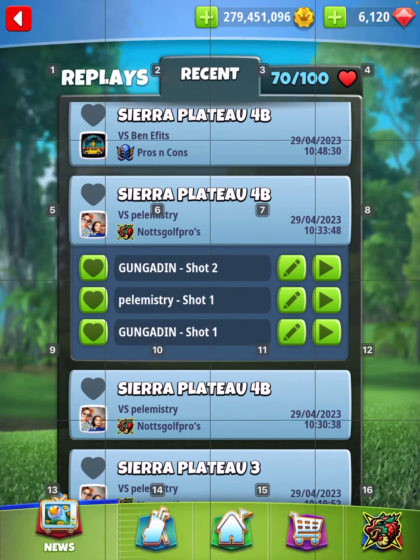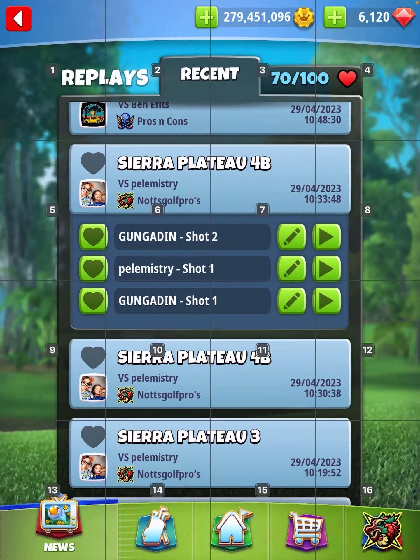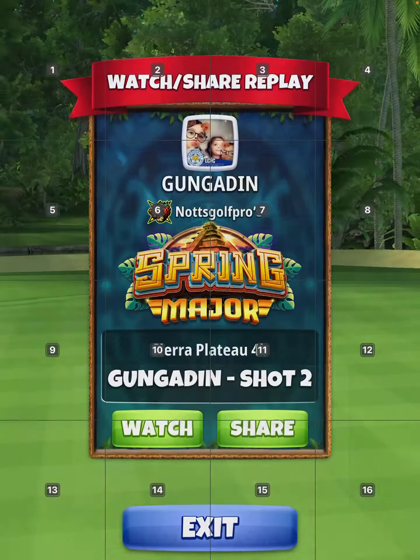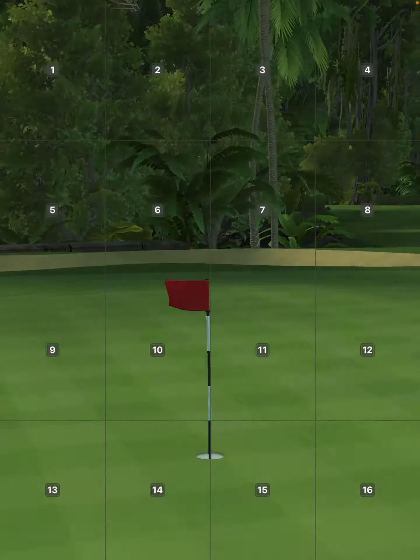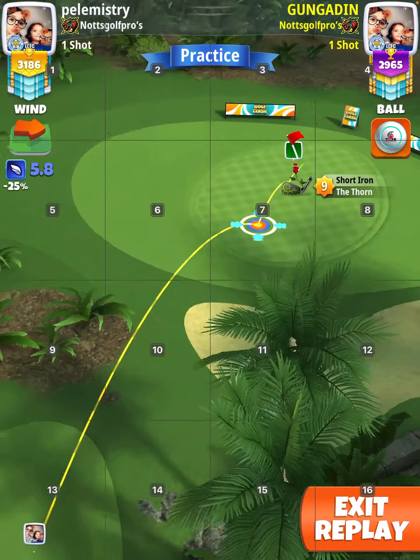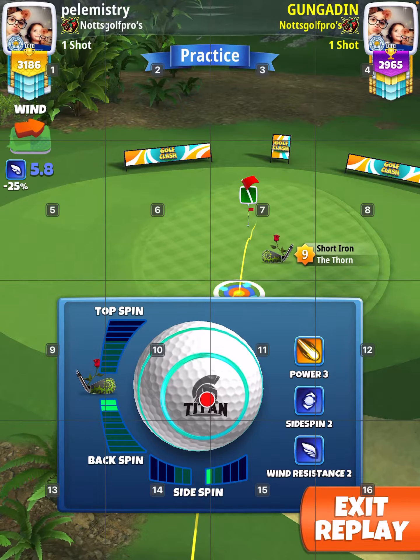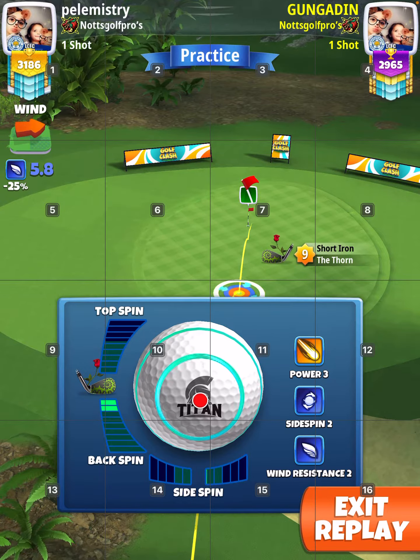And then the approach — basically, if you're at minimum distance, it's just two backspin with the Thorn. So basically add two backspin. Make sure — check that you're at min distance. If you're not, then use this slider accordingly.